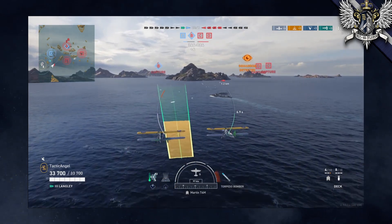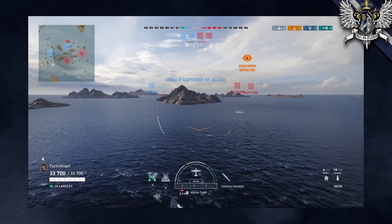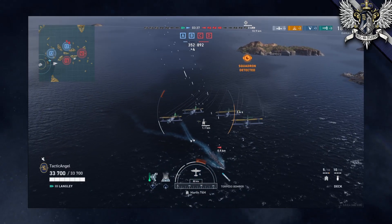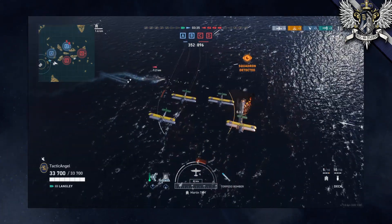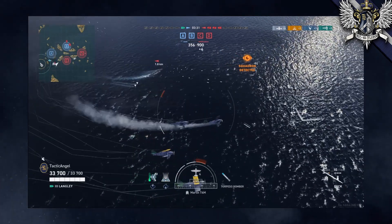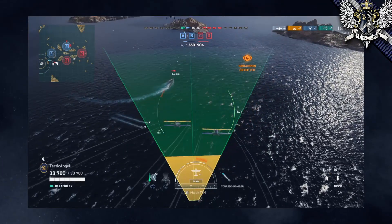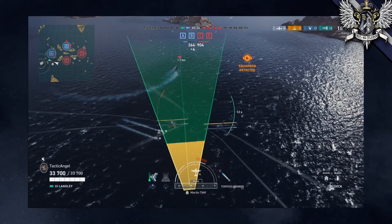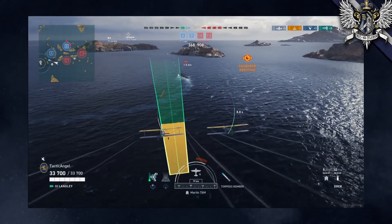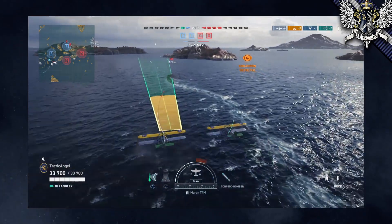Destroyers tend to have pretty poor AA, though there are exceptions. Their high speed and maneuverability make them something you'd only want to target if you're extremely desperate, or if you're targeting an AI which will drive in a straight line. When targeting each ship class, you need to give a little more lead to destroyers, a little less to cruisers, and the least amount to battleships, no matter which class of attack aircraft you're using.